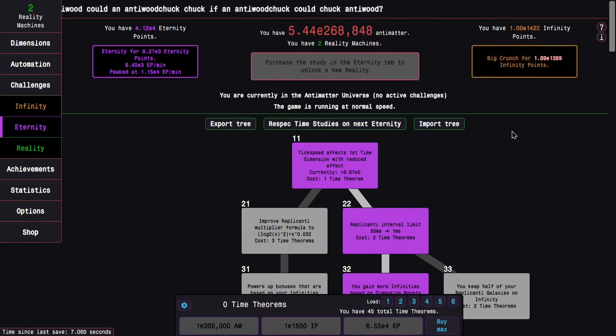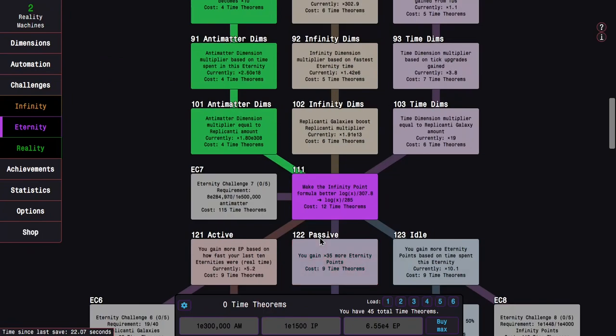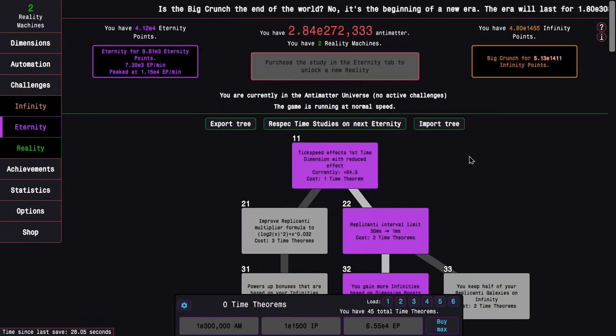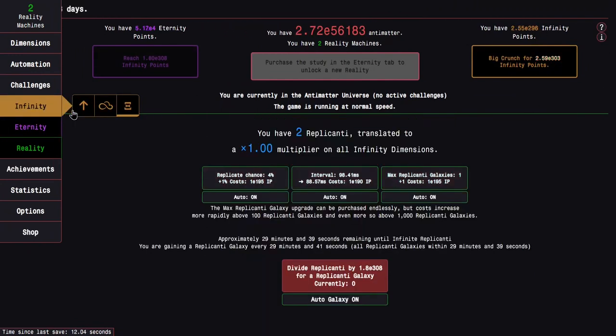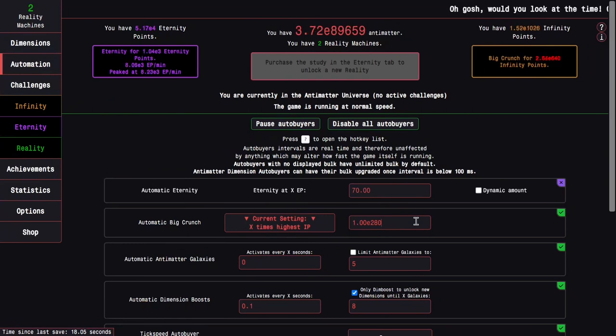Interesting — I have more infinity points than before and it's pretty easy to keep going up, but I have less antimatter than before. Because I was so close to e300,000 antimatter and just barely got e1400 infinity points, this isn't actually all that much more helpful for getting time theorems. It might be better for eternity point gain, but I think I want a 30-point gain because previously I was only getting a few hundred eternity points per minute and now I can get a good amount right from the start.